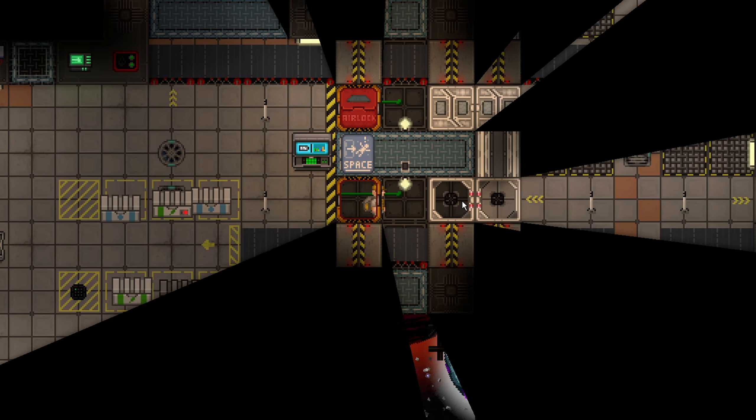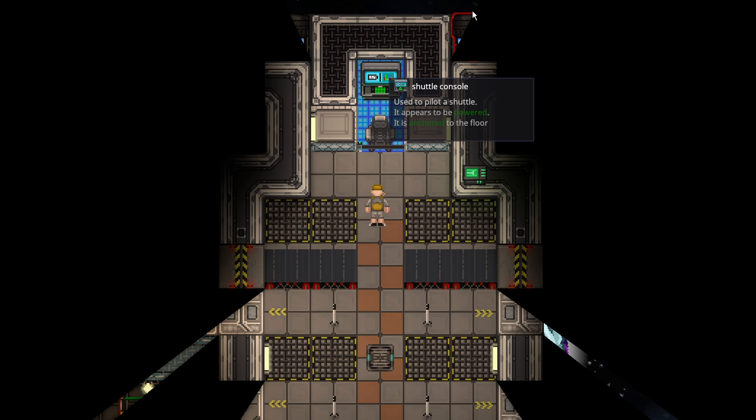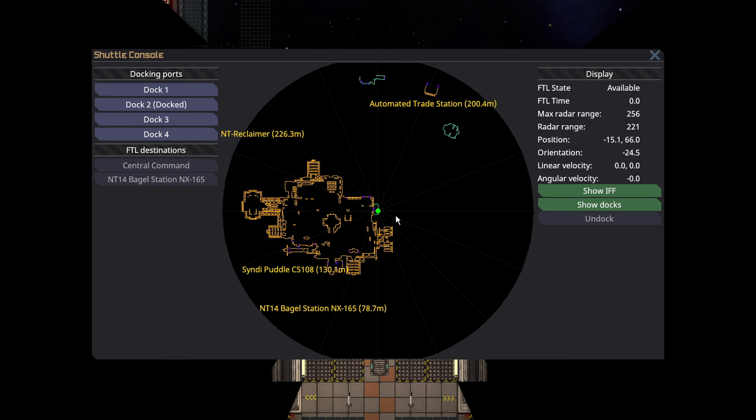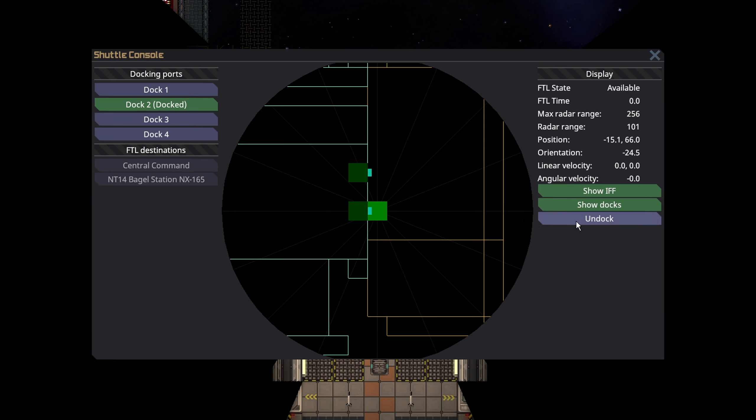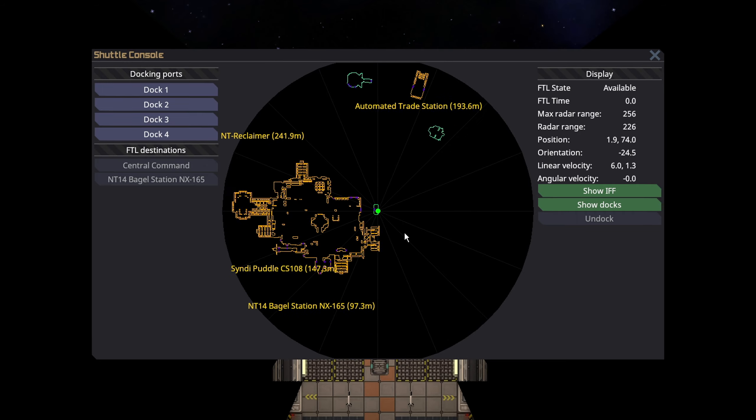Anyway, we're just going to dock it, and once you're on the cargo shuttle itself you can fly it manually with the normal shuttle console at the front of the ship. Just make sure you undock, and if you're used to how cargo used to be, you should be able to just FTL to the trade station, but that is no longer the case.